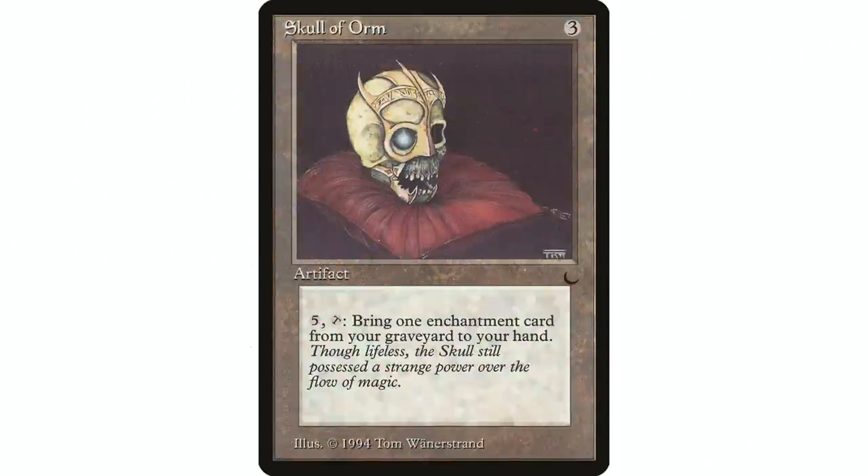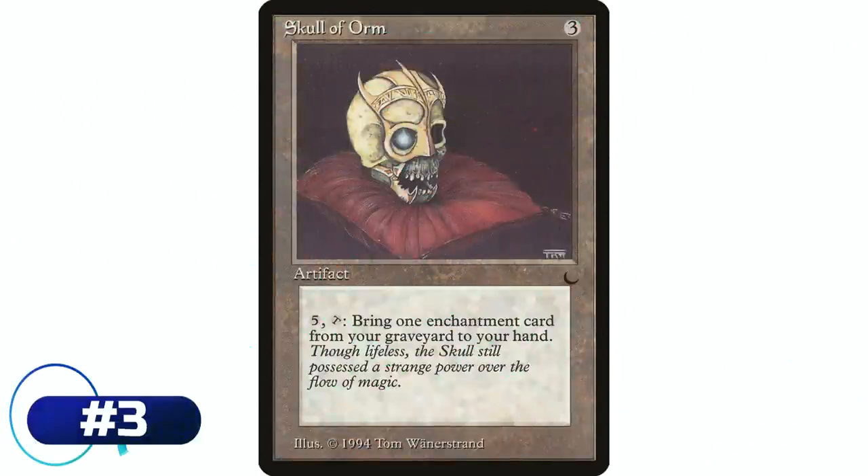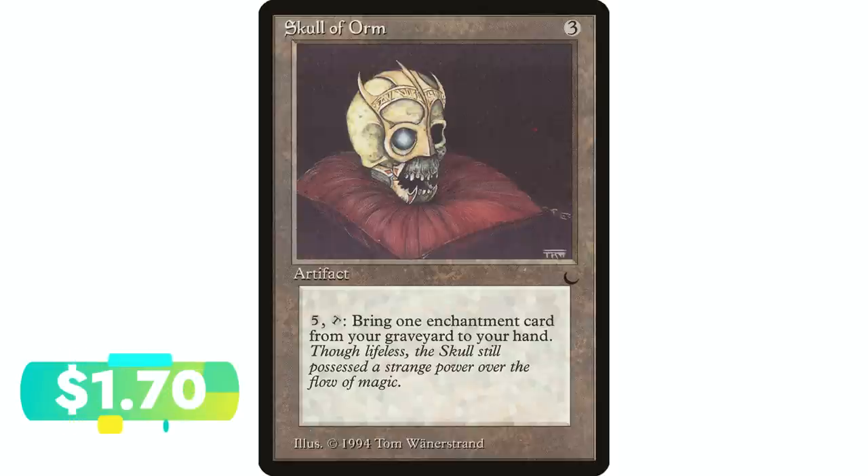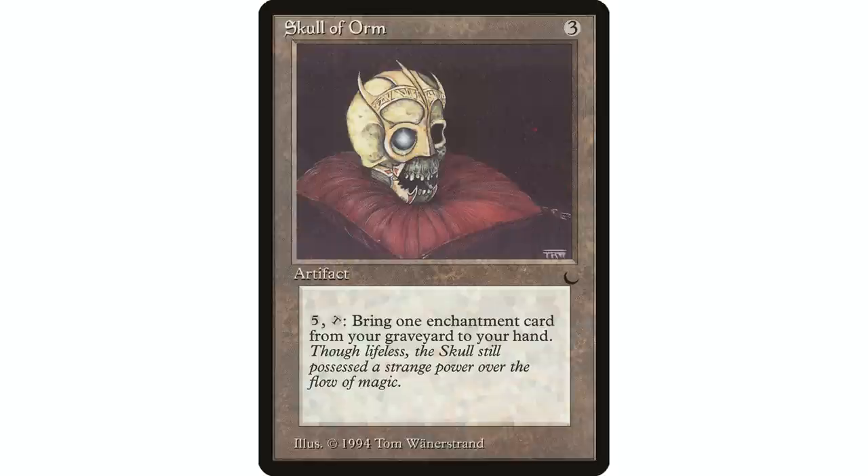Coming in at number three is Skull of Orm — three mana artifact. Pay five and tap: return target enchantment card from your graveyard to your hand. This card has to get a mention. It is a colorless way to get enchantments out of your graveyard. If you're in a fringe theme dealing with enchantments but don't have access to white, or if there's just one really important enchantment you badly need back, this is your answer. It's going to see play in the format for that reason.